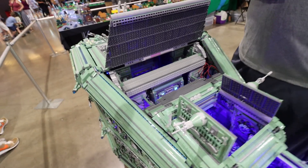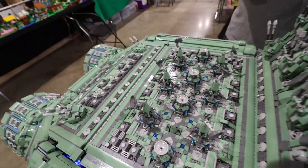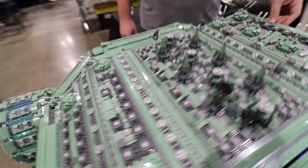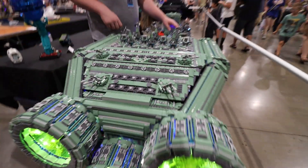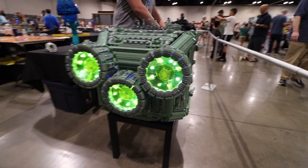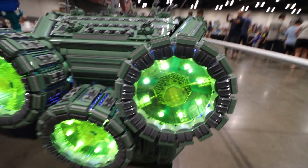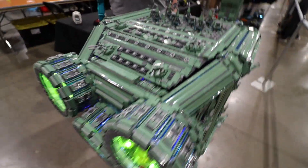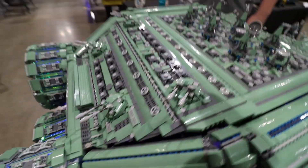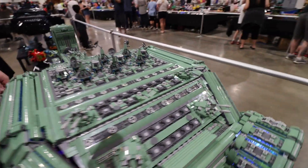So I built this big alien spaceship to battle my earth fleet of black spaceships, and it features a full interior, lots of fun and packed details. So what is amazing here — you use sand green. I love this color. So was this your first choice, or were you looking for other colors, or did you think sand green is perfect?